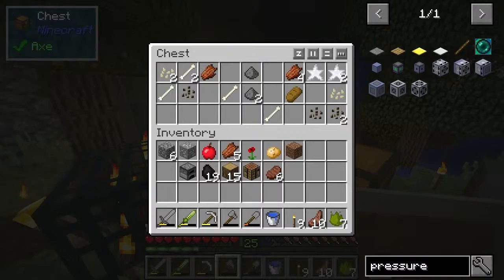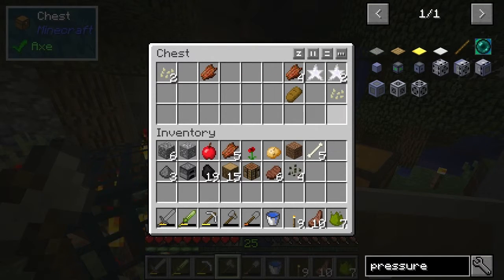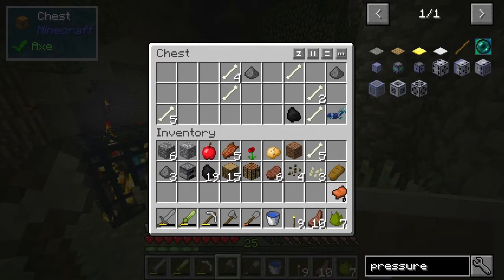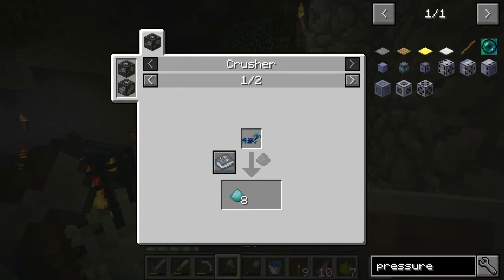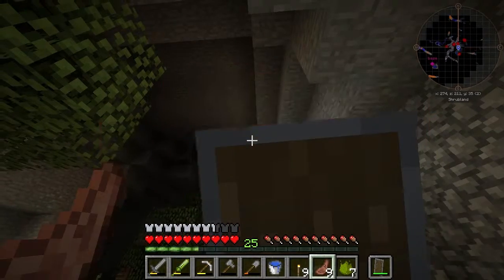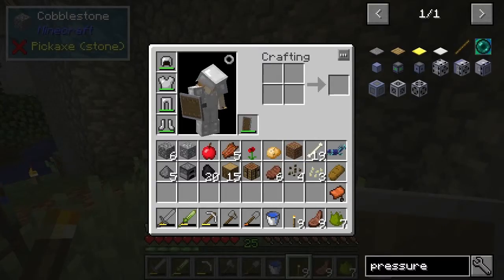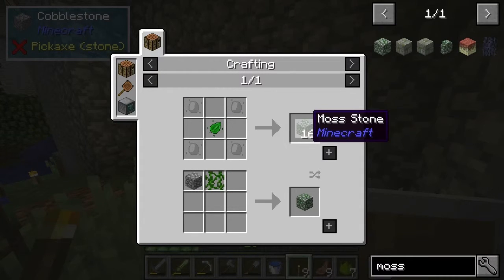Alright, let's see what we've got in the chests - bones, I don't really want this stuff. Melon seeds I'll take, pumpkin seeds, bread - nice, saddle - yes! Pretty weak loot to be honest, something better than that. It's like that's not really acceptable. I'm wondering if mossy is useful - not really from the looks of it.